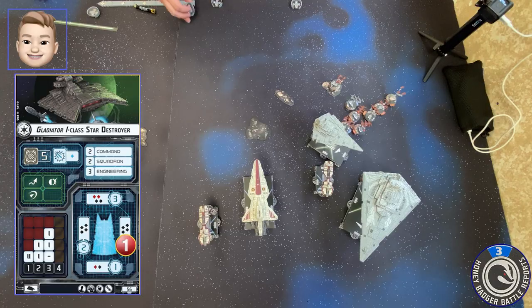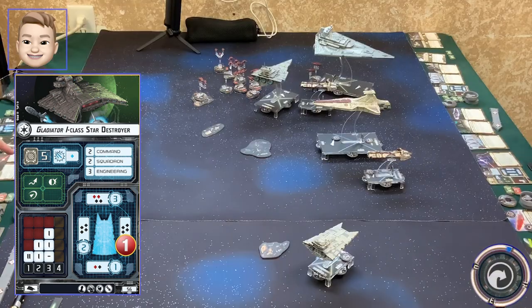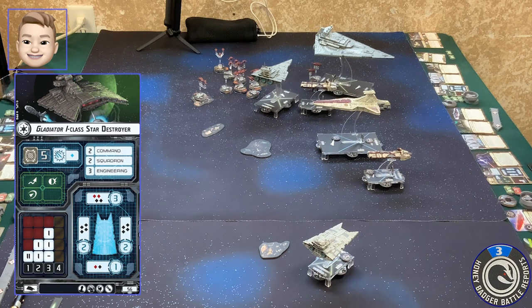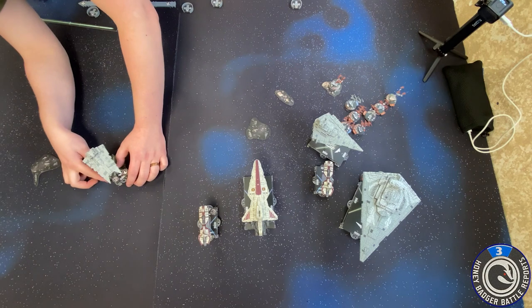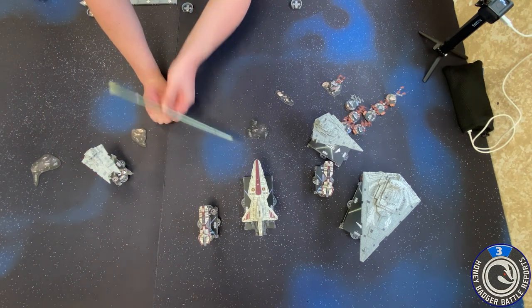My little guy is going to move — still at speed one. Let's go ahead and activate the Squadinator — he gets a navigate command. He does have an engineering to use. He'll go ahead and use it to recharge that one shield that I took out. Let's go ahead and do some long range attack into the front of the Venator — two red dice to the front, front to front.